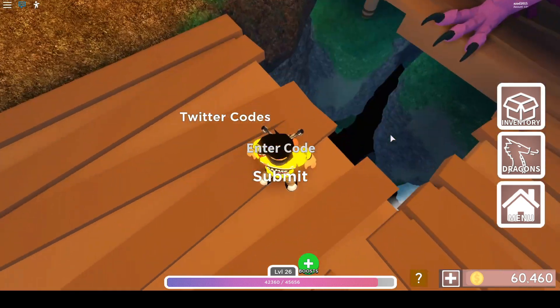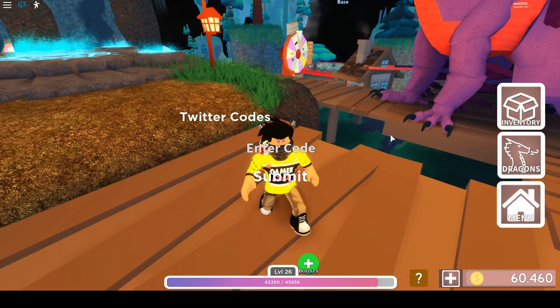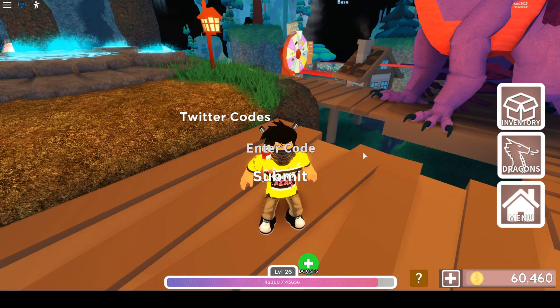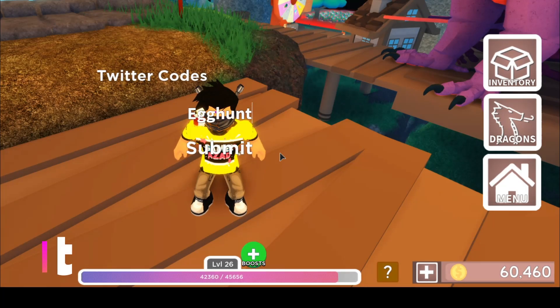Sadly, my internet is a little bit slow today, so in the code section where I'd normally enter codes, it's not loading. I tried rejoining the game many times but it's not helping at all, so I'm going to show the codes this way instead.